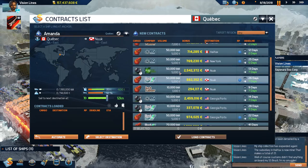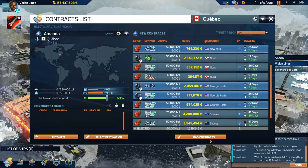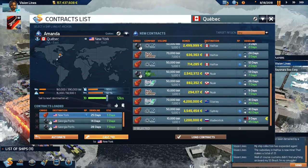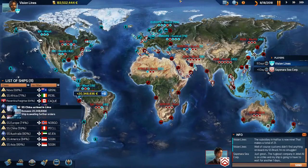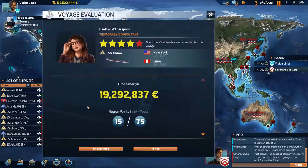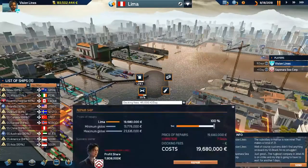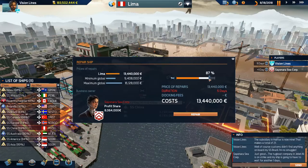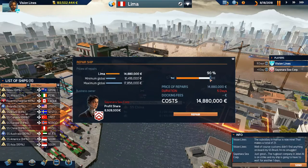Amanda wants to go to Georgia Port, then New York, or maybe both — let's do both. We'll get some fuel there in New York as well. The China arrives in Lima so we're going to repair her. 59 days — holy cow, she's going to be in dry dock for a while. Let's do five days in dry dock, 91% — we can deal with that.